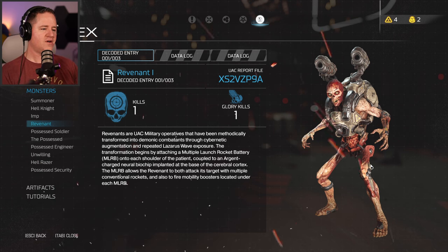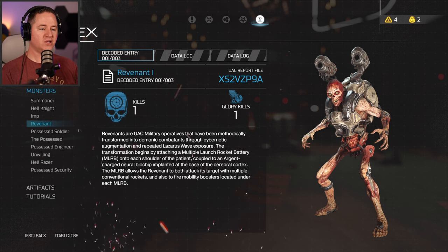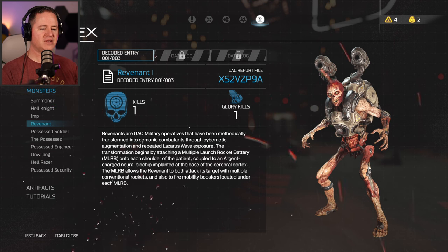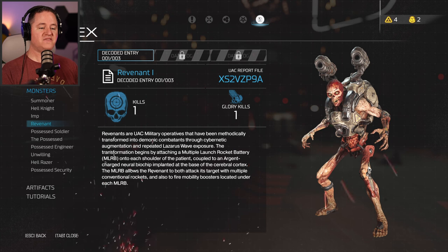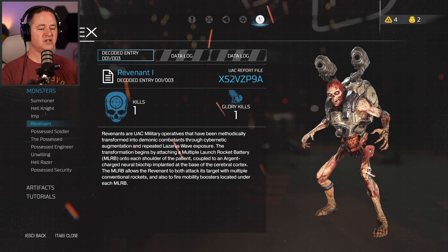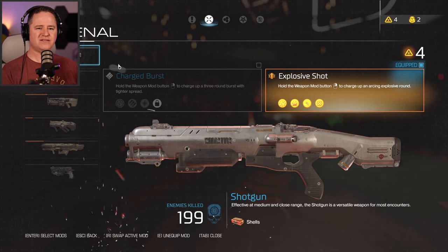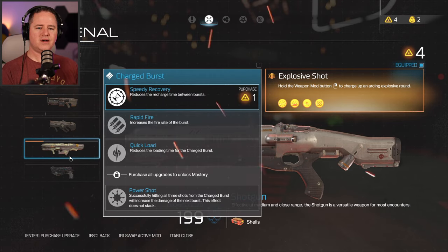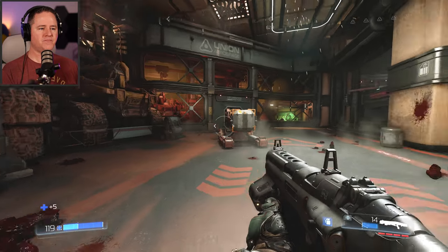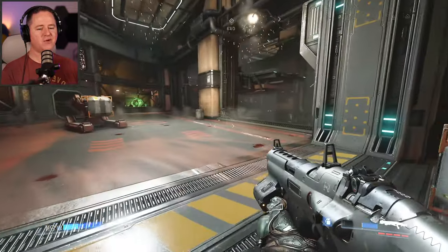It really doesn't look like there's much human left to that thing. The transformation begins by attaching a multiple launch rocket battery onto each shoulder of the patient, coupled to an Argent Charge NeuroBiochip implanted at the base of the cerebral cortex. The MLRB allows the Revenant to both attack its target with multiple conventional rockets and also fire mobility boosters. I don't know what he was shooting at - he clearly was all turned around or something. Can I make upgrades to the chainsaw? No, it's not on here. I need one more and I can get that.